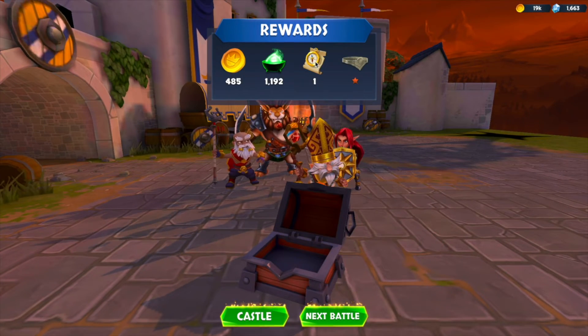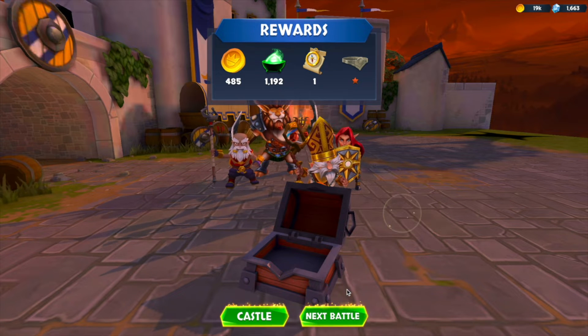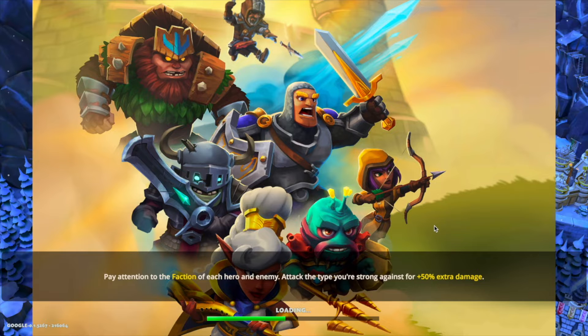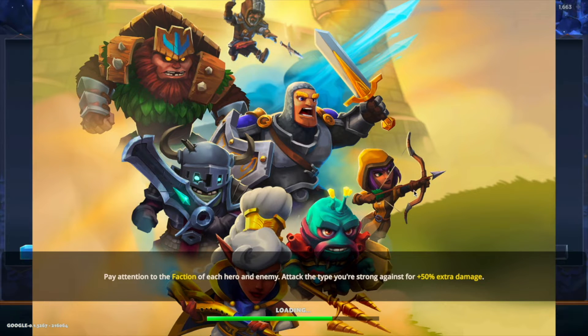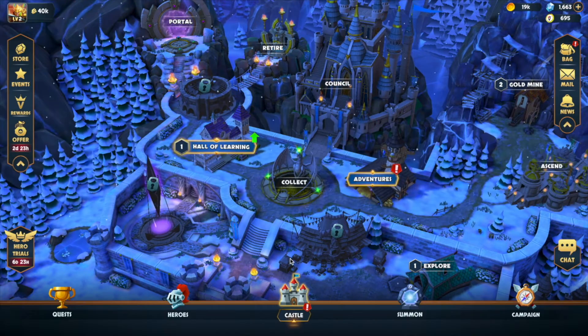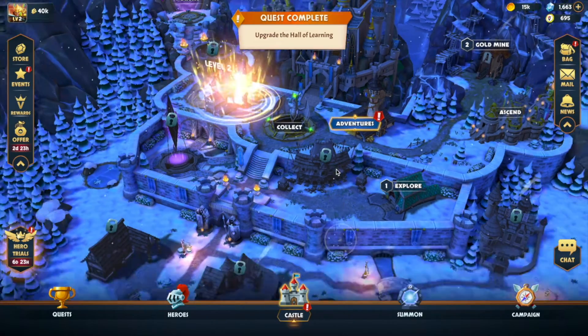What is that? Explorer's Lodge — send your heroes out to find their own loot. Interesting! I'm gonna go back to the castle and check that out. Let's check our bag to see if there's something that'll teach us the new building. We can also upgrade the Hall of Learning — let's do that as soon as possible.